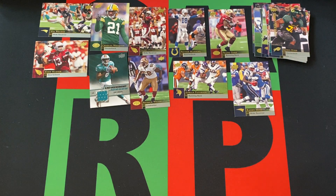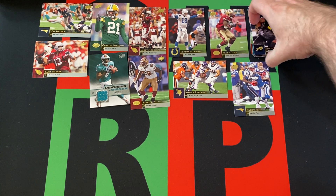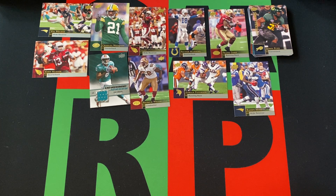So there you go, that's gonna do it. We did get another jersey card — Pat White. Got a nice Peyton Manning, Larry Fitzgerald, Kurt Warner — some stars and Hall of Famers. Bunch of rookies, but nothing too crazy, not the guy we're looking for. So we'll try again next week as I open up another stack of packs from this 2009 Upper Deck Hobby Box.